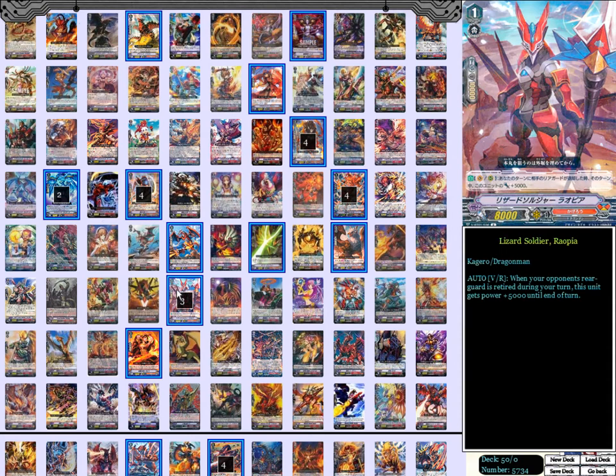Next up, three copies of Legion Soldier Ryopia. This is more of my personal tech. Aesthetically he looks amazing, and for every single time a rear guard is retired during your turn, it gains 5,000 power — and it's automatic, not once per turn. It doesn't have the once per turn clause so it stacks. Basically that means if you call the helm and then call Bar, that's 10,000 power — making this an 18k booster or attacker. This could be a lone wolf attacker in a column all by itself without the imaginary gift marker on it, and it'll get an extra 5,000 power every time you retire something.